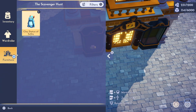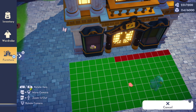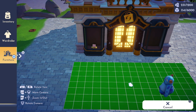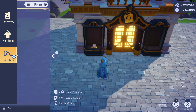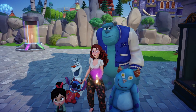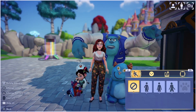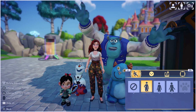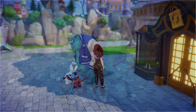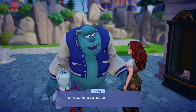Stitch will finish the Sully statue, then he'll hand it over to us to place somewhere in the valley. Once you've placed it, you'll be able to take a photo with all your friends that participated in the scavenger hunt. Once you're done taking all your photos, you can chat to Sully to complete the quest: the scavenger hunt.